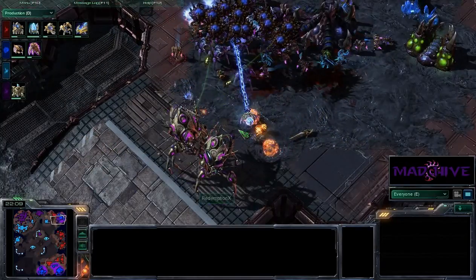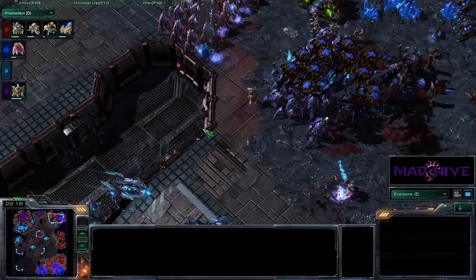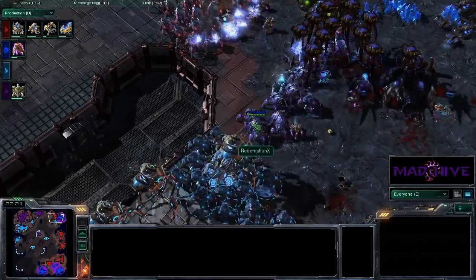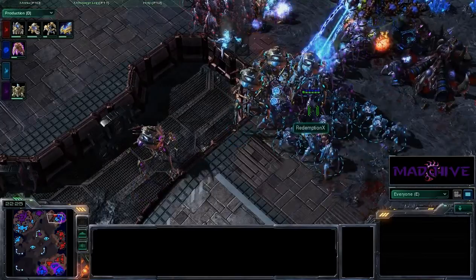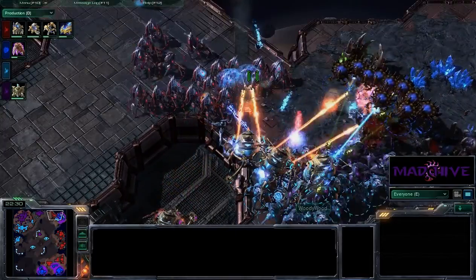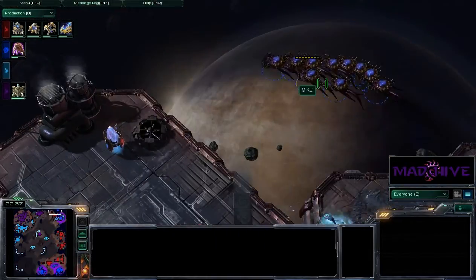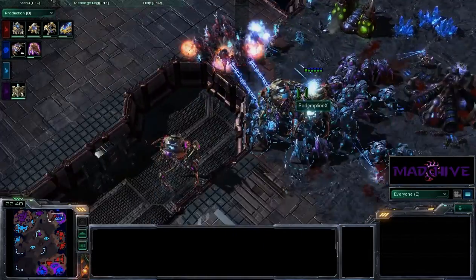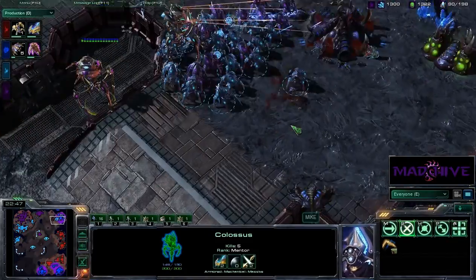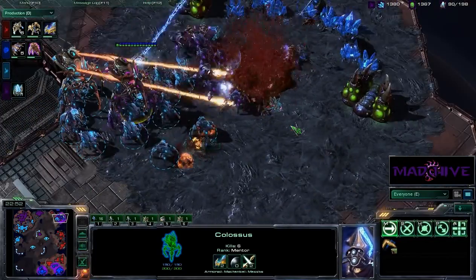Here we go — looks like these Colossi are all going to go down. Here comes Woody Wood a bit late. Spartan hasn't finished this off yet — he could be in some trouble. You've got to bring those Corruptors back to take out those Colossi — this is definitely a must because he's stuck in a choke taking a lot of splash damage. But the Corruptors are going to leave! He's going to try to make them into Broodlords, basically sacking this army and this base when he could have taken out these Colossi and been in pretty good position. So this base is going to go down.